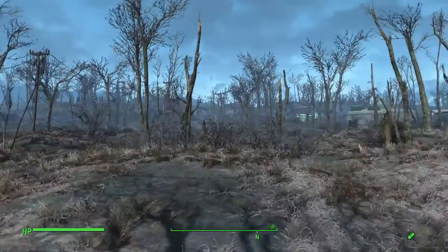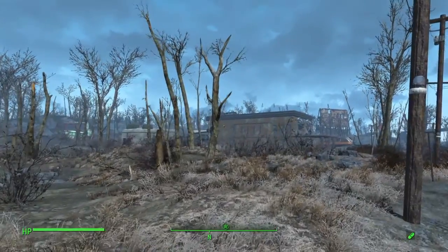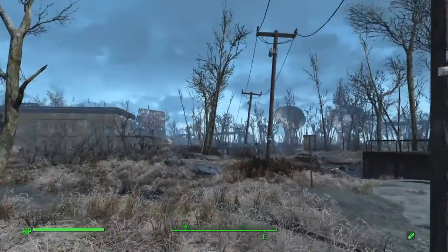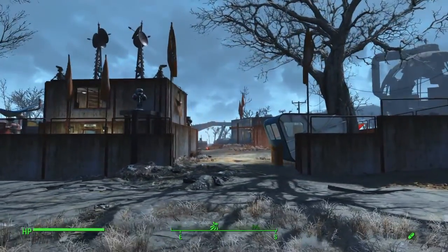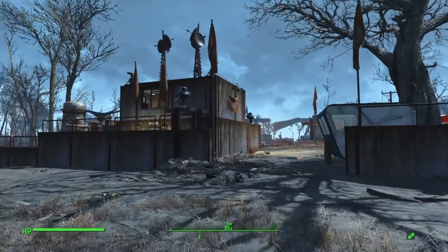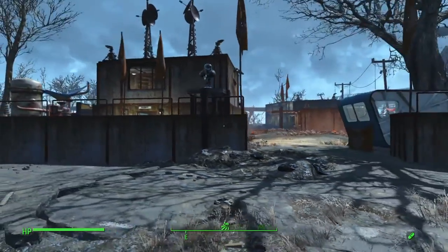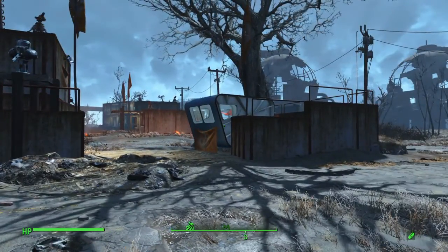Hey, what's going on everyone, Scott here. We're here at County Crossing, that's the National Guard training yard. I wanted to do a Brotherhood of Steel fort or settlement — I've never done anything like that, so I really wanted to do a military type build.